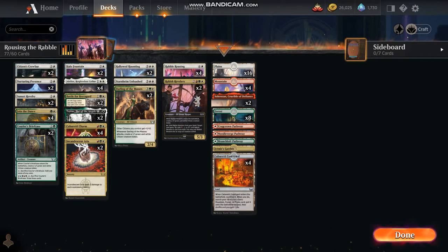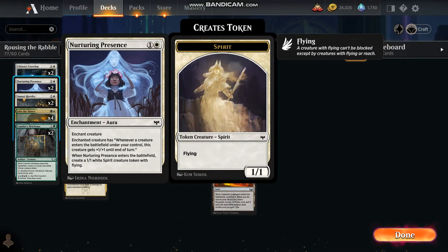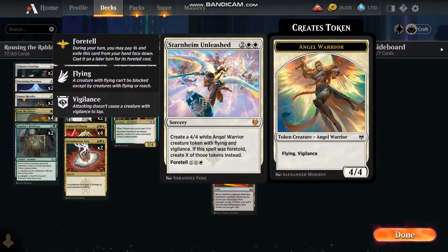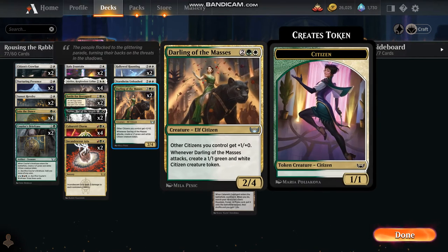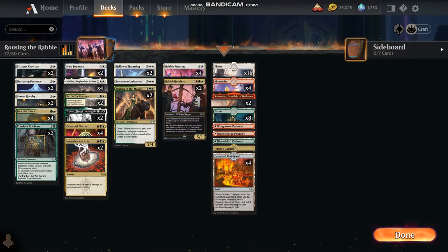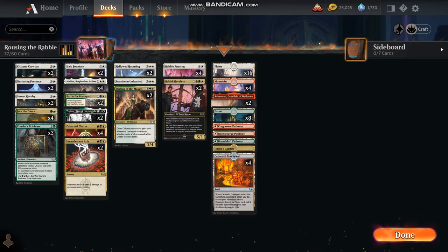Hallowed Haunting: if we can get some of these enchantments out — Nurturing Presence, Battle for Breitigard — we get Spirit tokens. Starnheim Unleashed gives us 4/4 Angel Warrior tokens, which also works with Battle for Breitigard. And Darling of the Masses: our citizens get +1/+0, and when she attacks we get another 1/1 white and green citizen creature token.